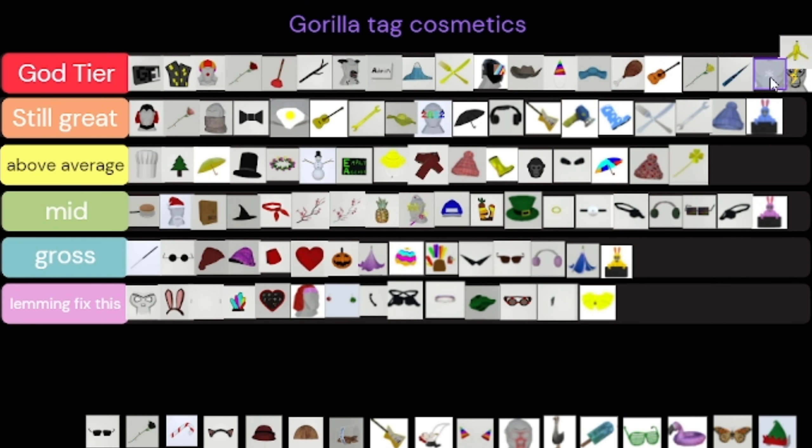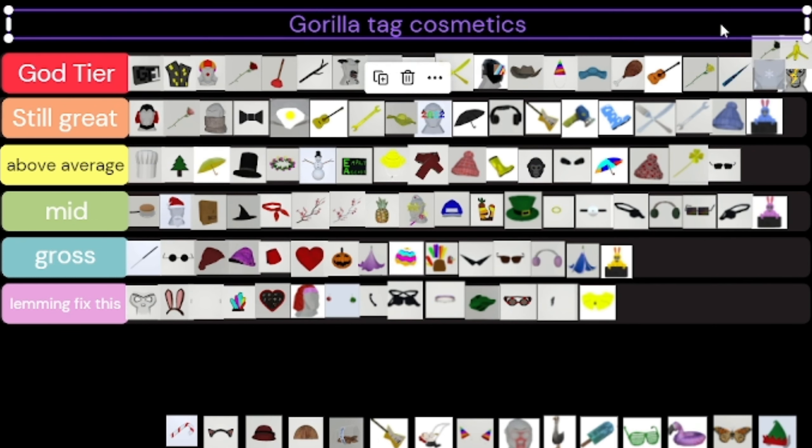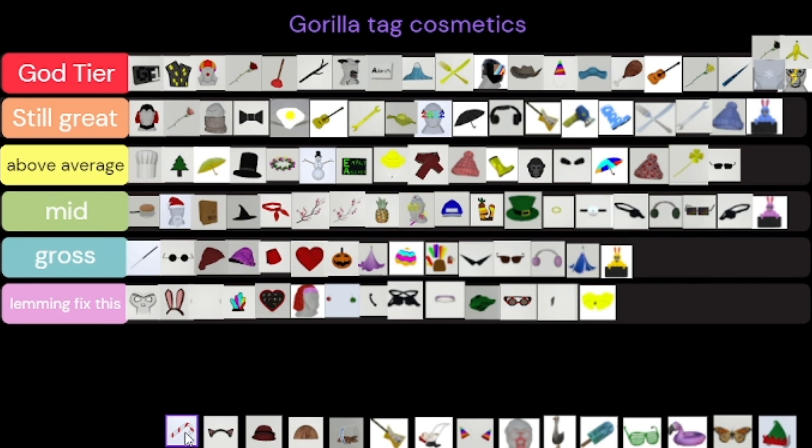The floaty device — lemming fix it, it sucked. The banana is God Tier — both VMT and waffle fries use that. These sunglasses are just above average. The black rose is also God Tier — black rose is dope.